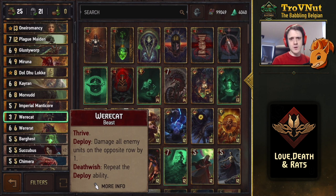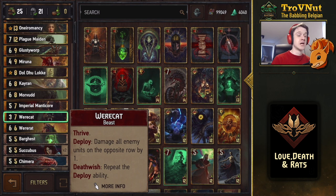The Were Cat is a thrive unit starting at three power. On deploy it damages all enemy units on the opposite row by one, and if you destroy it you do the exact same thing — basically a Lacerate within a death wish unit. It gels very well with the Vran Warrior because everything you kill on your opponent's side, for example an Aracas swarm, also boosts your Vran Warrior by the number of units destroyed.